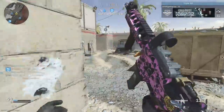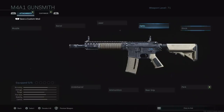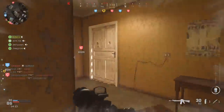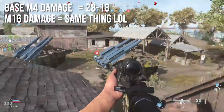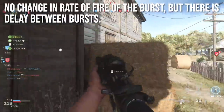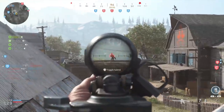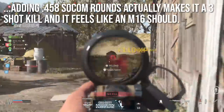Next, let's talk about the M16 — another M4 variant. It's straightforward to convert: there's an M16 grenade barrel, an M16 stock, and in the perks you equip three-round burst. By looks and performance you've essentially made an M16. However, this doesn't change the damage, so you won't get a lot of one-burst kills. The rate of fire inside the burst stays the same but there's a delay between bursts, so your overall time to kill and effective range go downhill. You can add 458 SOCOM rounds, which makes it a three-shot kill at any range and feels much more like an M16 should.